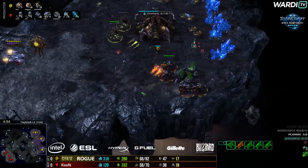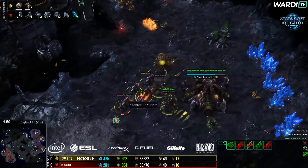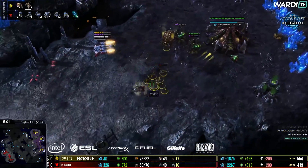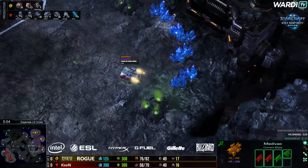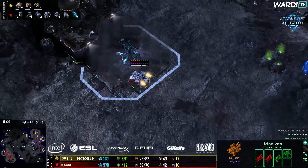Four Hellions find their way towards the third base. It's probably going to head towards the Mineral Line a bit faster. He had three drones here nonetheless and they'll still be lifting up and evacuating. Actually the Hellion picks up a Drone instead — and we're just going back over to the left-hand side.